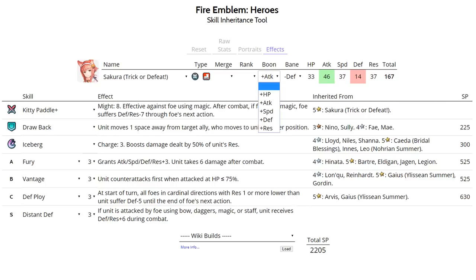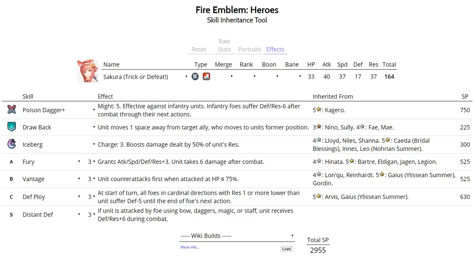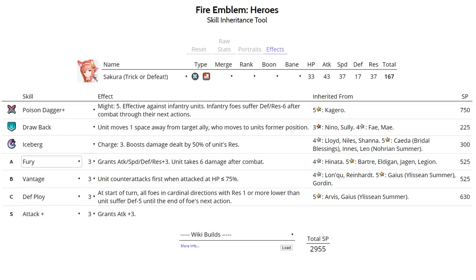Sakura has a pretty good offensive stat spread to run Poison Dagger Plus from a five-star Kagero - if you happen to get a minus attack or minus speed Kagero. Drawback or Reposition works as assist, Iceberg or Glacies as special, and Fury with Vantage is a good combo. Do not run Life and Death on her because it will completely ruin her bulk. Defense Ploy can also be run since Poison Dagger has lower might compared to her default Kitty Paddle. Attack Plus 3 is recommended so she does more damage when in the Vantage range. Plus attack IV is really nice with this skill set, and minus defense is her best bane.